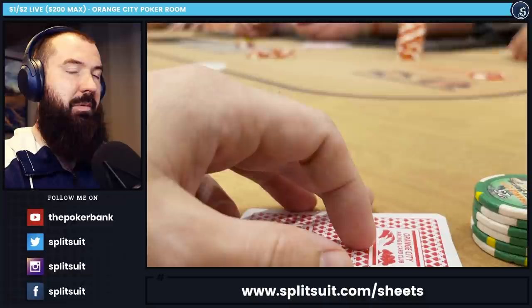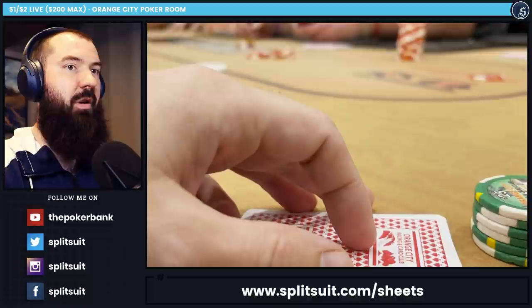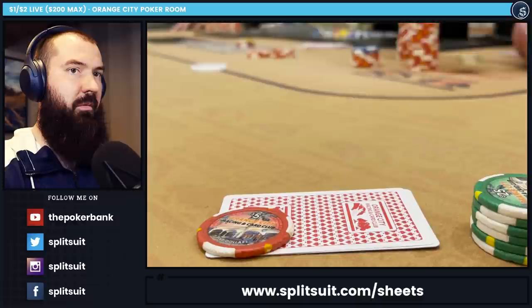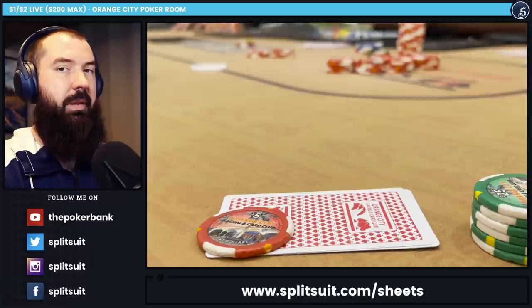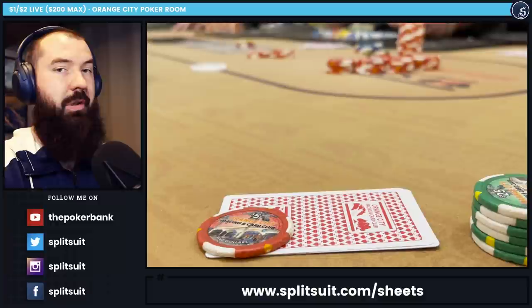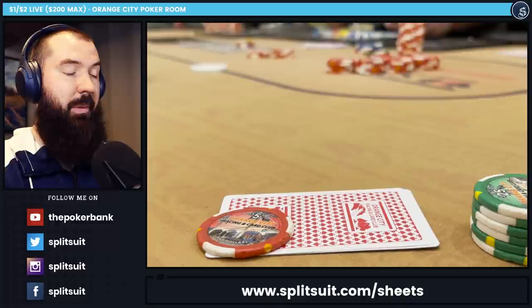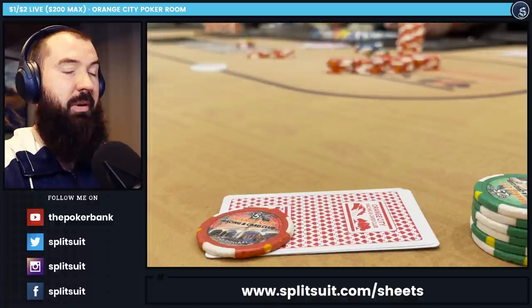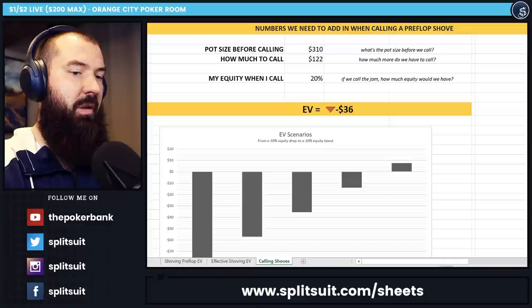I end up facing an all-in from one player — kind of a gambler shrug — for roughly $105 total. Another player doesn't take much time before shoving as well. It's about $157 total on that shove. With King-10 offsuit it's not the strongest hand, and your default thought is probably that this is a standard fold. But we're getting about 2.5-to-1 odds on this one and don't need a tremendous amount of equity to do okay. Use the calling shoves sheet from those same spreadsheets — plug in the numbers.